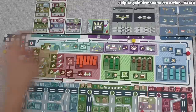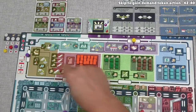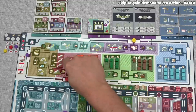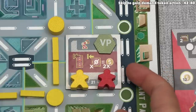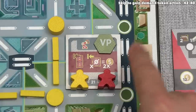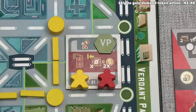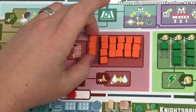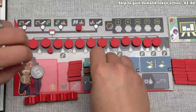Red has decided to head over and acquire construction using the special development action. They'll gain two money for each gap in the leftmost column that has at least one construction resource, then take all construction from that column. Currently there's one gap, so they'll gain two money and then all three construction resources. This means they're back up to seven money, so they're feeling pretty good.